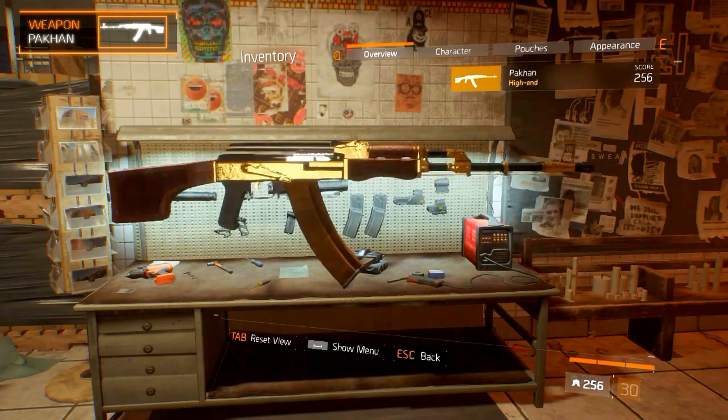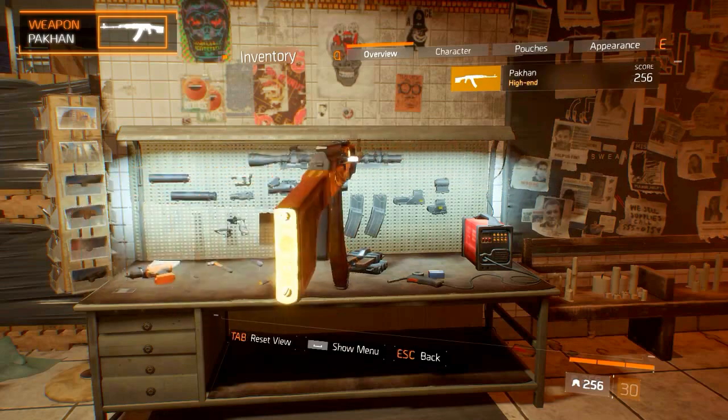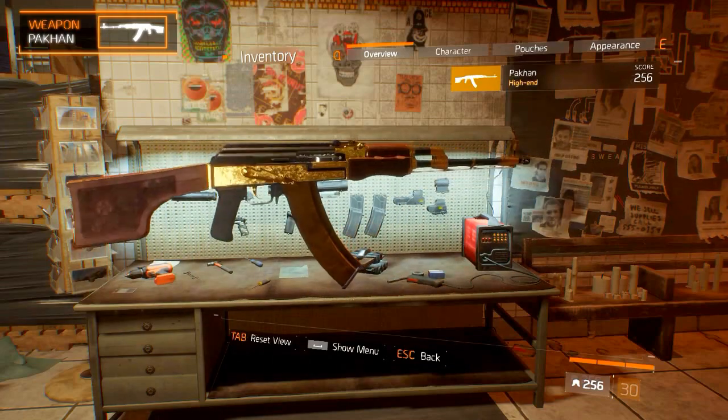The Pakhan is a named variant of the RPK-74 light machine gun. It has a golden, black, and wooden design.